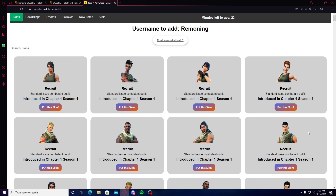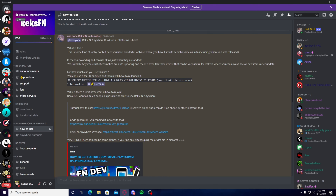Every single time you refresh, you get a new code. Double click on it, right click, and then press Copy. Then go on the RexFN Anywhere website, and when it asks for an authorization code, put in that code. If it doesn't ask, just press Launch. It's going to have a username — you're going to need to add this username to actually get the Renegade Raider skin.